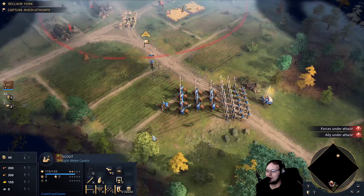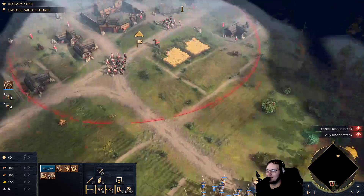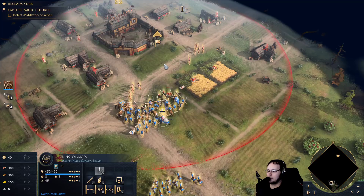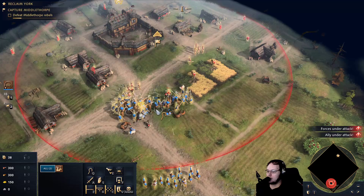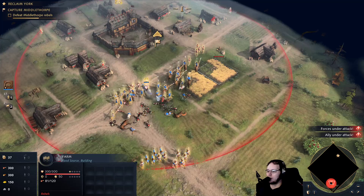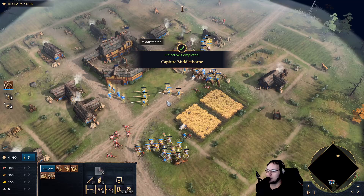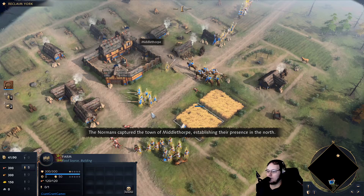Frickin' Middlethorpe again. Let's see if we can pull some of these losers out. Come fight me! I was trying to be tactical. So can I control — oh, are these scout cavalry? They're light melee cavalry, okay. I'm gonna send them on to the archers. These guys are gonna kill everything here. And it looks like kill speed has actually increased by a bunch. The Normans captured the town of Middlethorpe, establishing their presence in the north.